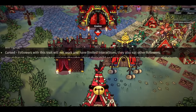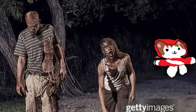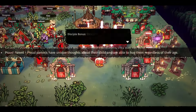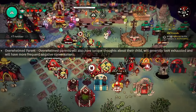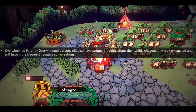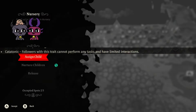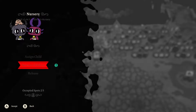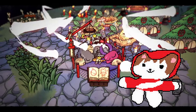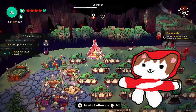Cursed: will not work, will have limited interactions, and will also eat other followers — motherfucker brought a zombie to the cult, run! Proud parent: will have unique thoughts about their child and will look exhausted and have more negative conversations. Catatonic: followers with this trait cannot perform any task and will have limited interactions. So yeah, a lot of traits and a lot of hefty and negative ones, which is honestly really, really good. Hopefully this can make you think twice about letting a follower into the cult or deciding what to do with them once they're in.